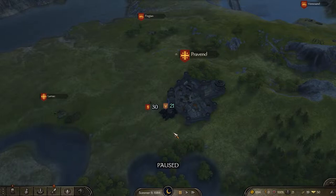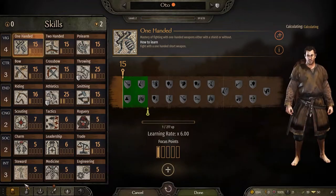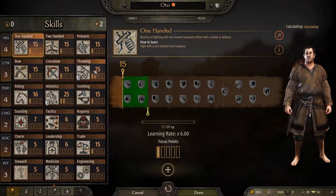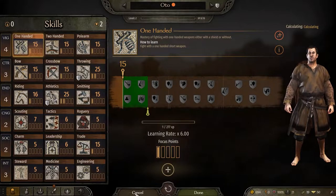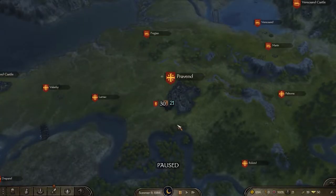I have found possibly the best money maker in the early game there is and it's super easy to do. For the purposes of this video I've made a new character. I have clicked on complete random stuff. I haven't leveled him at all. I'm on full realistic difficulty and there's three things that you'll need.